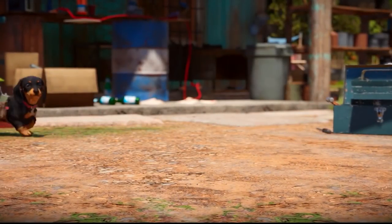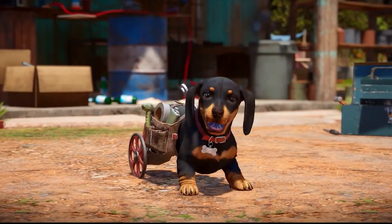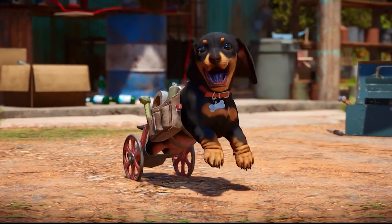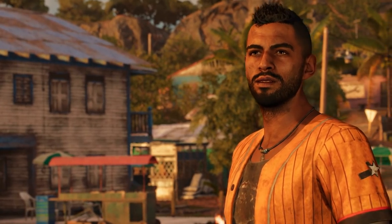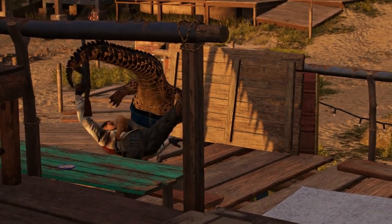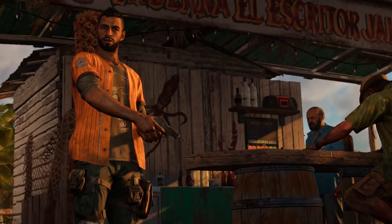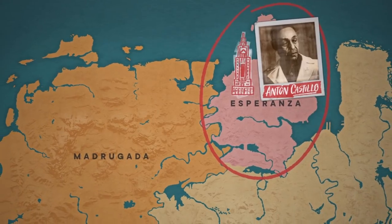Another thing brought into Far Cry 6 is Amigos — animal NPCs that follow you around and help you in your situation. The first one you come across is the alligator, who is pretty good if you're going in guns blazing, as he will distract a few enemies by mauling them for you. You can also get the little dog with the wheelchair, and there are a few more scattered throughout the map.